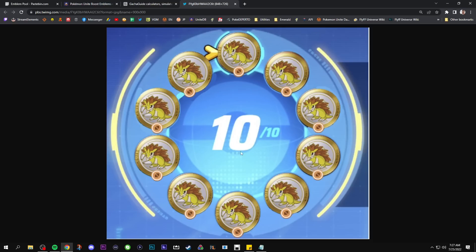The best build for physical attackers would be all critical hit Sandslash emblems. Each Sandslash emblem gives 1% crit chance. In total, if you have 10 of these, you're going to have a build that gives you 10% critical strike chance, which is really, really good in this game. It is especially strong early game for physical attackers — think junglers like Greninja, Cindrace, Decidueye. Pretty much anyone who wants to do critical hit damage is going to benefit from this loadout the most.